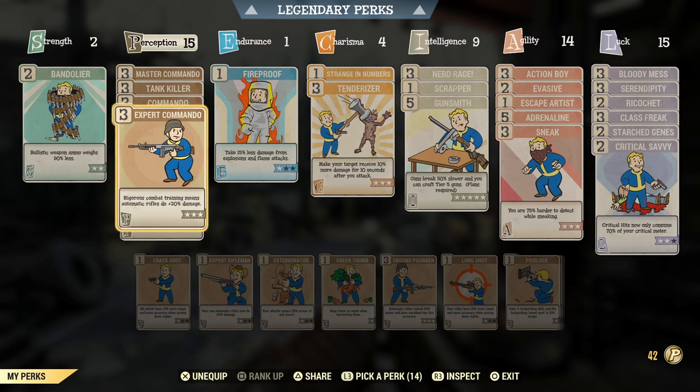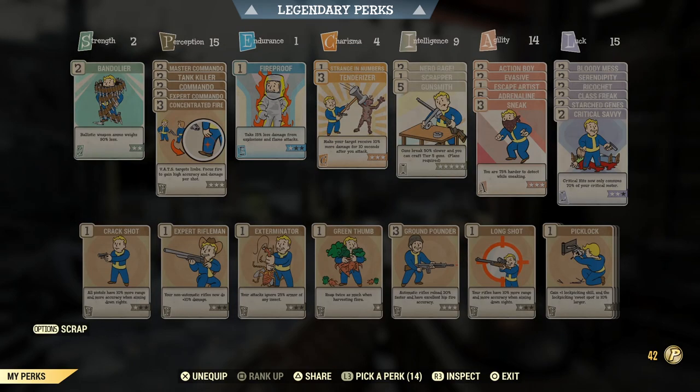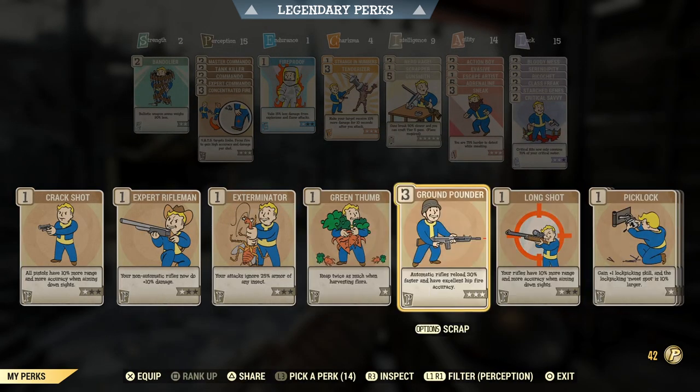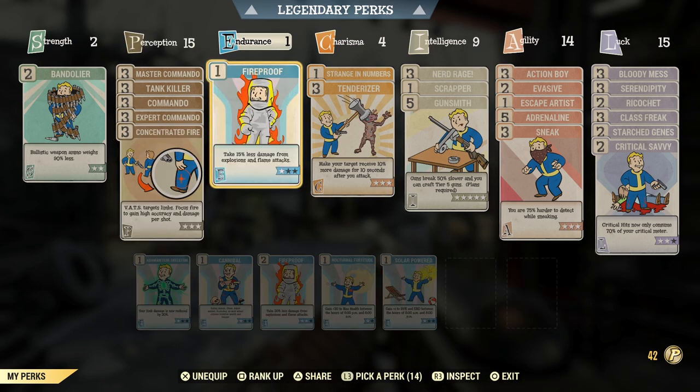We've coupled that with Tank Killer and Concentrated Fire maxed out. Some people may use just one point in Concentrated Fire and put something like Ground Pounder at rank two for the faster reload, but the Speed Demon mutation means reload speed doesn't really bother me — plus I'm using a quad fixer so I don't reload too often.